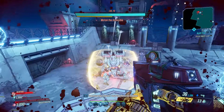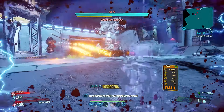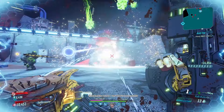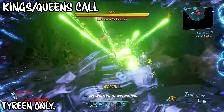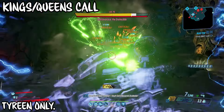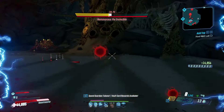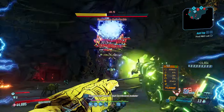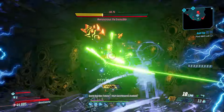If you want to tackle the big bosses like Wotan, the raid boss, or the Guardian Takedown, a few weapons really stand out. My personal favorites would be the Sandhawk, which just obliterates Wotan, and the Monarch is always a great staple. But the King/Queen's Call is by far my highest recommendation — my personal favorite weapon of all time as Flak. If you haven't messed with it, please do.